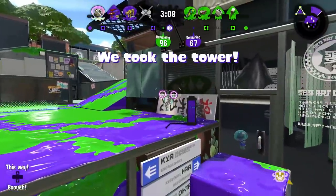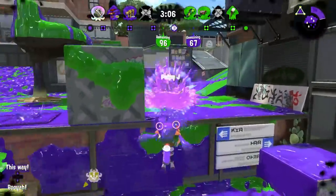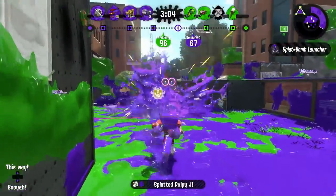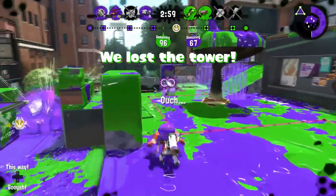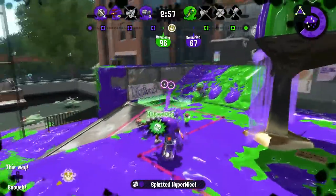Your rolls have other uses as well. A fun tactic is to use your large rolls to escape certain death, such as Stingrise. If you can't swim out of a situation, try your rolls instead. Remember that your rolls will use 5% of your ink tank, though.